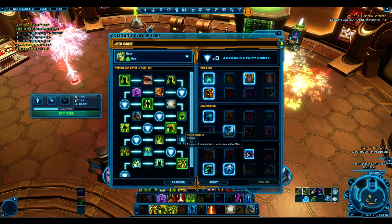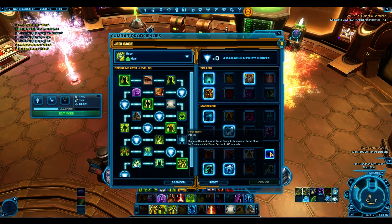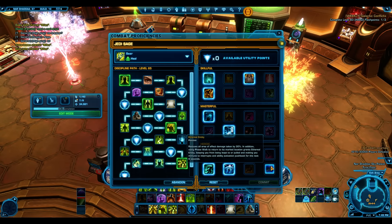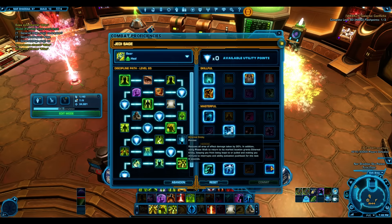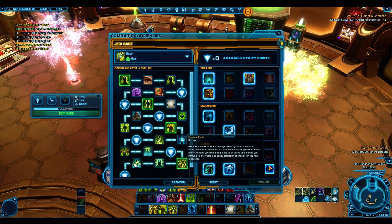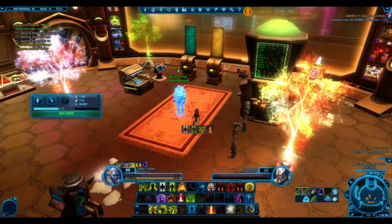Enduring Bastion activates at the end of Force Armor. Mental Defense is decent if stuns are going out. Ethereal Entity reduces all AoE damage taken by 30% - very useful in fights with heavy AoE. Phase Walk returning to your location also makes you immune to interrupts in PvP. Force Mobility remains the mandatory heroic utility overall.